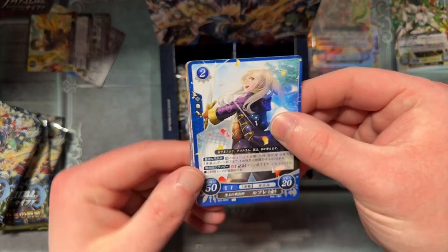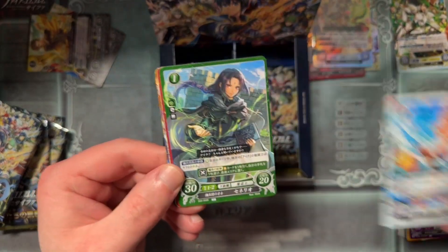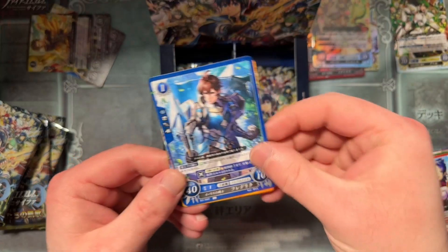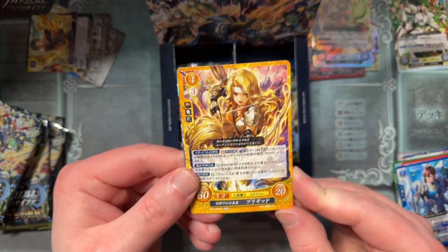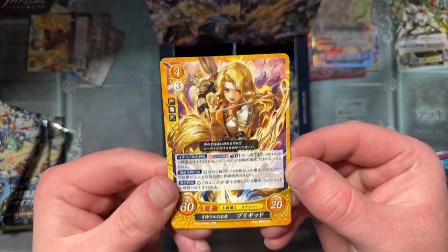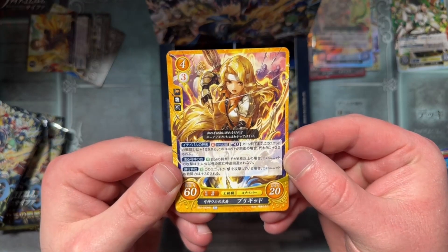Next up we're starting with a dupe. We've got Robin, Eirika, Takumi, Sorin — Dupe City over here. Chris, Frederick. Oh — Bridget? Yes, Bridget. I was pretty sure. Did I get one right? Let's go! Bridget with the Yewfelle, one of my favorites.